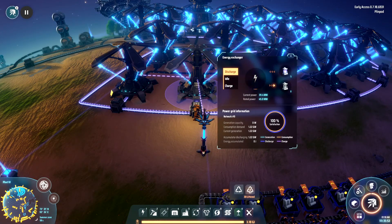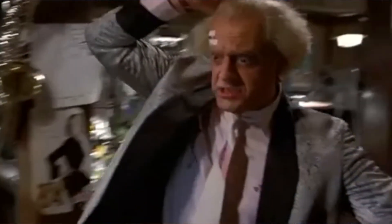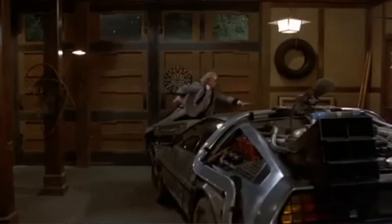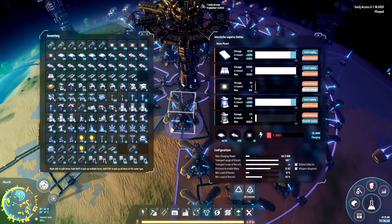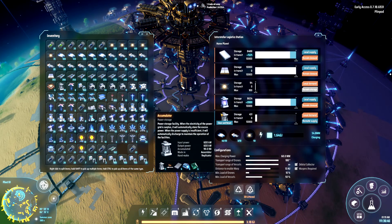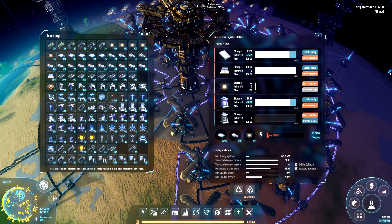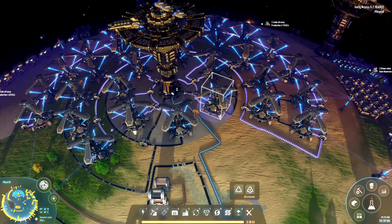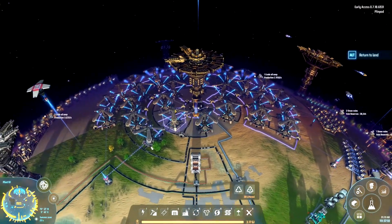Here's our scaled up input power for our main planet. We're now generating 1.21 gigawatts of power. Just like before, we're shipping filled accumulators to the planet and basically filling up an entire interstellar logistic station with them, letting that max out and then shipping back emptied accumulators. All we did here was add up a ton of energy exchangers, as many as we needed to power the planet. We could add more — we have an excess of accumulators still, and we could add more interstellar logistic stations as well.